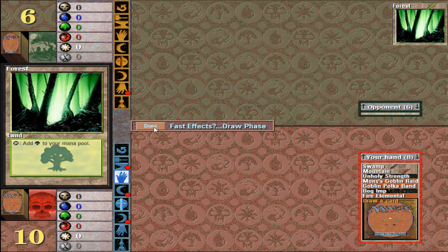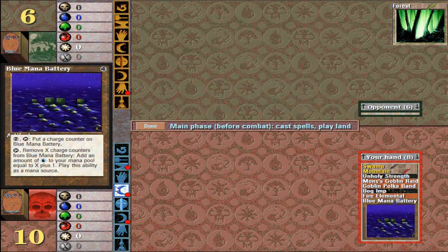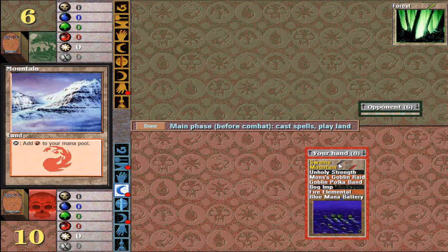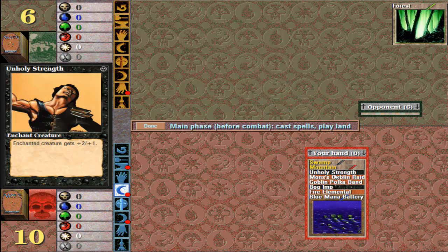So after you draw a card, you're now on your main phase — pre-combat. You have two main phases: one before combat and one after combat, where you can do pretty much anything you want from your hand. To look at a card, you just scroll over it. Here's a swamp — I've got two lands. Now lands are very important for casting spells. Like this unholy strength — if I played a swamp I could play that, but it's an enchant creature and there are currently no creatures out at all, so I could not really cast that.